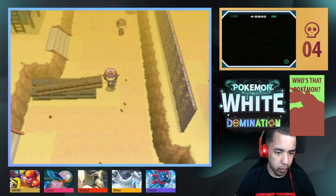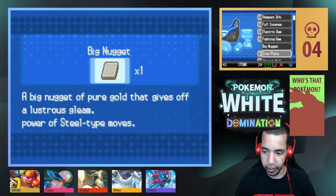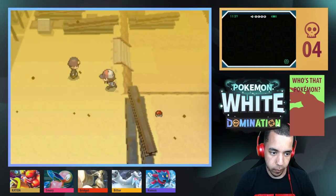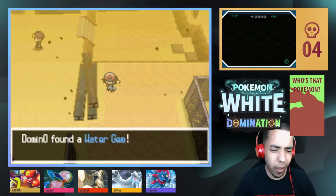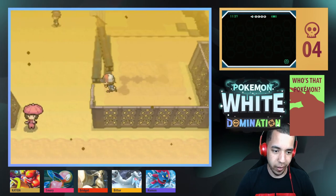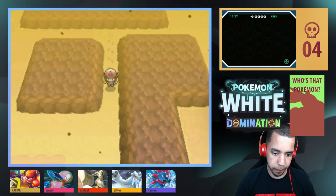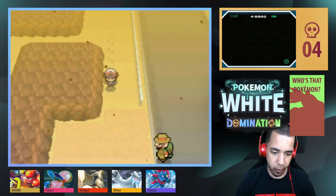Alright, I'm going to throw up a Repel and make our way back. What is up with all these gems in the desert — that's all I've found. I'm pretty sure I took every trainer on in this area. Yes, I did. So now we'll make our way north.